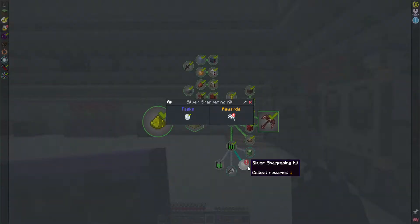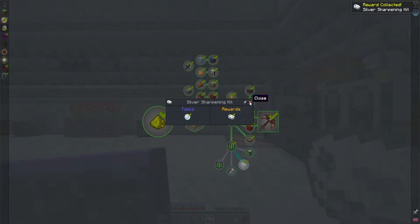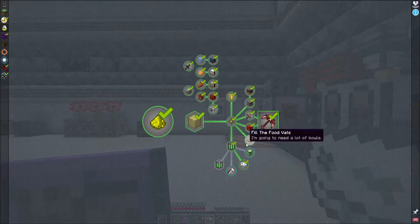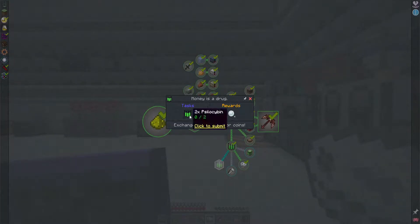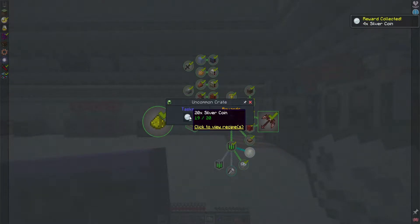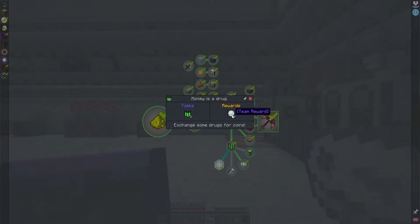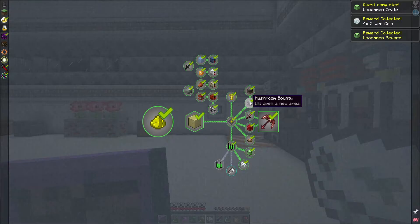I don't know how we unlocked a silver sharpening kit. It's just 10 coins — I didn't actually hand them in. That uncommon crate is 20; I currently have 11. I have 19 — if I do this one more time. Good. We got the uncommon reward.